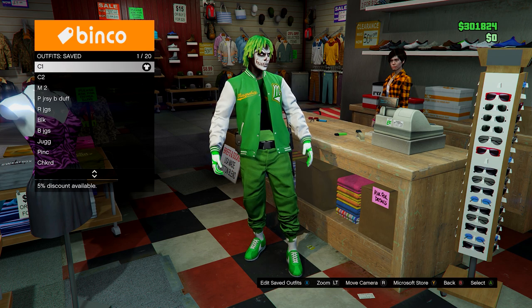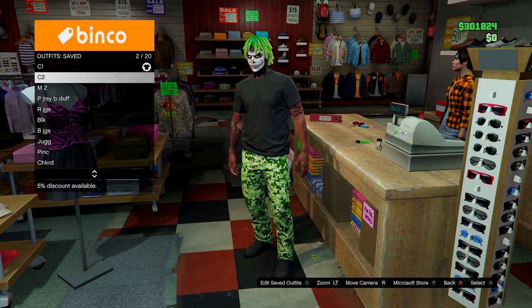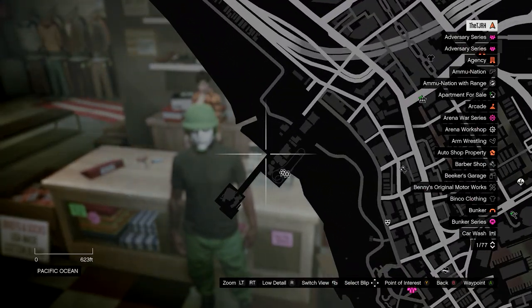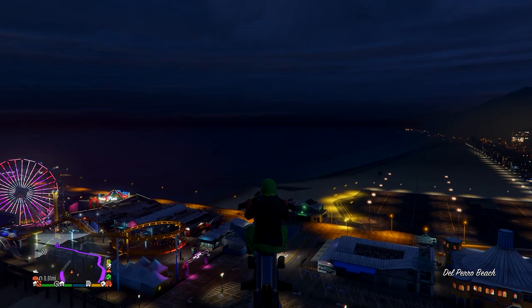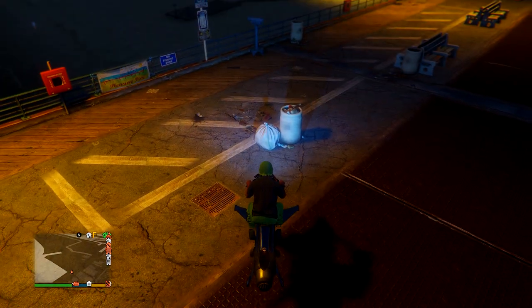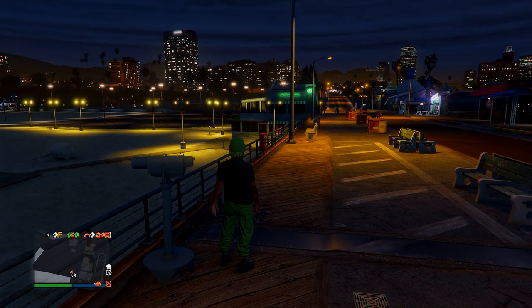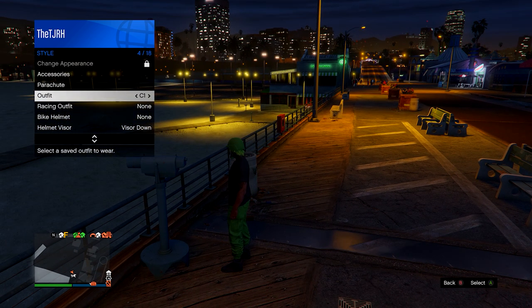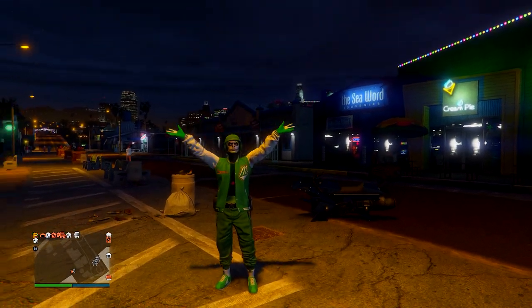Now you can customize it as you wish. If you have an outfit with the green bulletproof helmet, go ahead and equip it. Once equipped, go down to the telescope on the pier, run by it, spam right on the d-pad — you should be standing still. Open your interaction menu, equip the outfit we just made and saved, then run away and you'll notice the green bulletproof helmet merges onto it. From here you can save it again and add a mask or whatever you want.